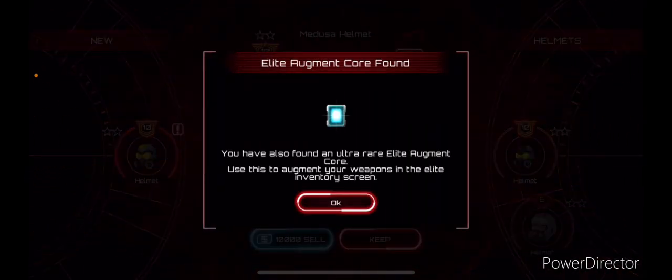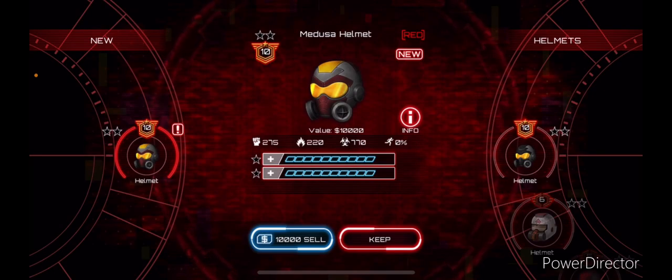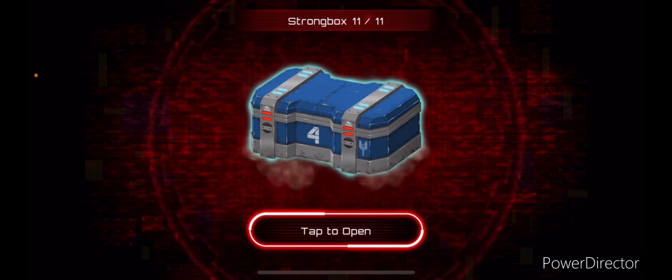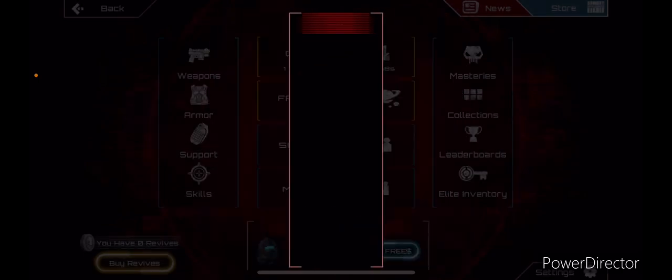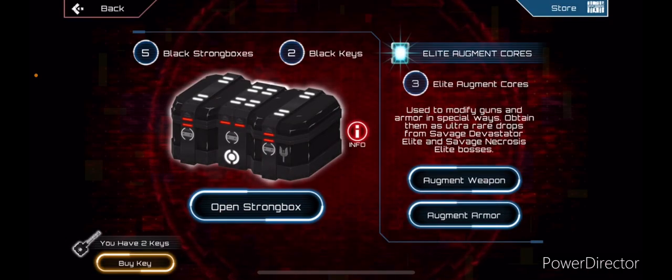Oh, elite core — let's go! We got a core. Okay, that was worth it then. And I have this black Medusa helmet so I don't need the red one. And then the last one here — hard plate, just giving me everything. Hard plate. All right, so let's go to elite inventory.